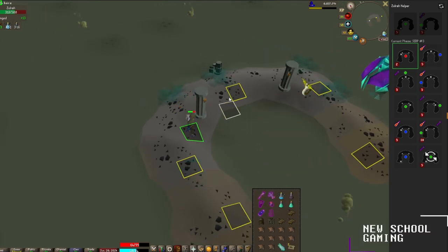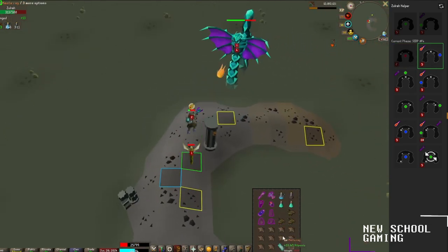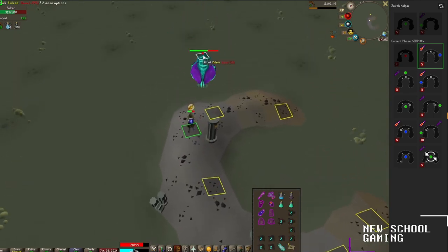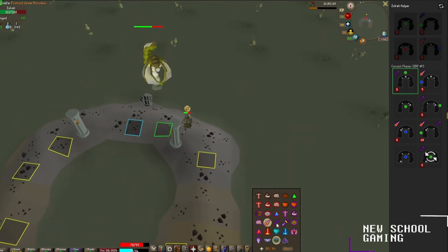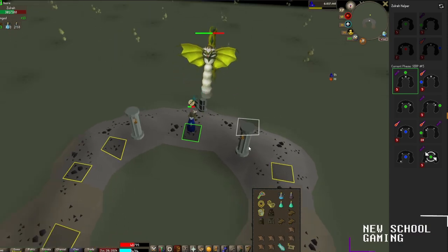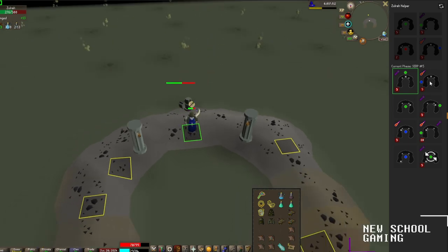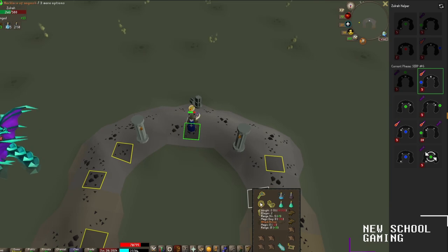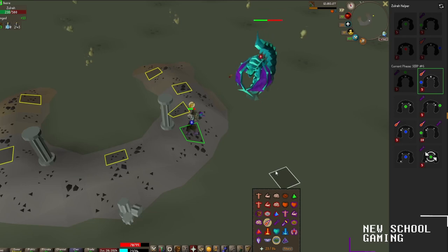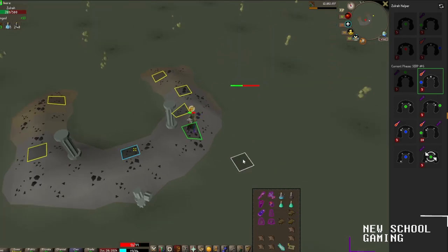He's dipping down again and he's going over to a magic phase, so turn on protect from magic and start blasting him. He's out of range, so we'll have to stand right here. Back to ranged, so turn on protect from range, equip magic gear, top off health, and keep hitting him. Up next is magic, so protect from magic and back to ranged gear. Just keep hitting him, trying to stay up on health and dealing as much damage as possible.